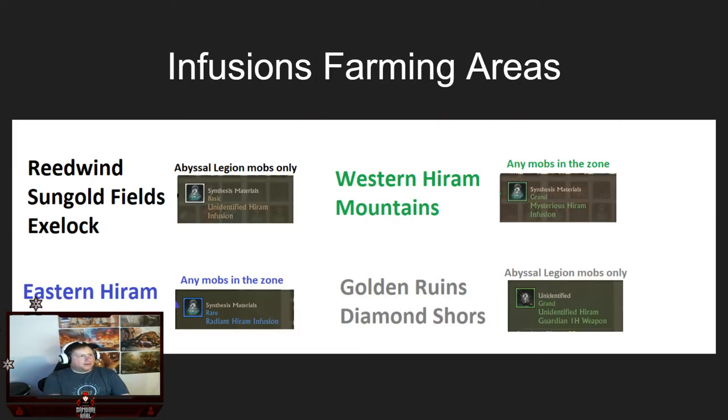For infusion farming areas: Reed Wind, Sungold, and Exelok give you the base infusion, farmed only by killing Abyssal Legion mobs. Western Hiram Mountains is any mob — you can get a drop from pretty much any mob in the zone, and it drops tier two green infusions. Eastern Hiram Mountains is the same — any mob counts for drops. That zone will take a while to farm efficiently; probably 8–10K gear score depending on your class, and you may need consumables. If you need to farm Hiram pieces specifically — armor or weapons — you can farm those in Diamond Shores or Golden Ruins.